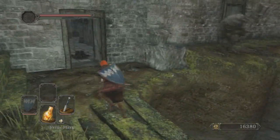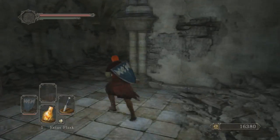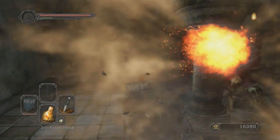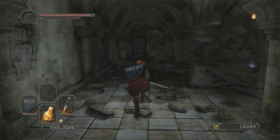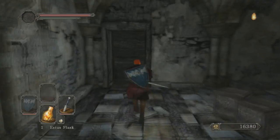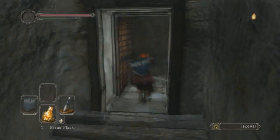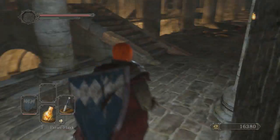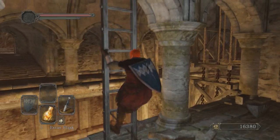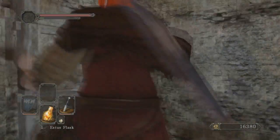Now we're gonna go back. I actually already opened up the gate for the blacksmith area because we bought the key from the Forest of Fallen Giants merchant. I can never remember her name — it starts with an M, I'm pretty sure. You technically can get infinite life gems from her so she is beneficial, but I just don't use it that much.